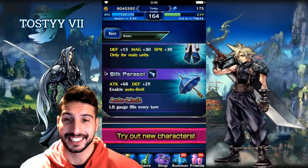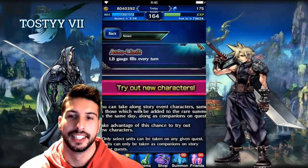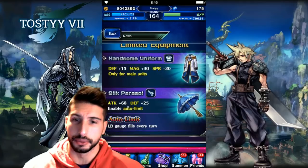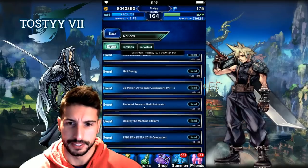We're also gonna get the Silk Parasol, which is a gun with Attack 68, Defense +25, enables auto limit, and you're gonna fill your LB gauge every single turn. These items are not that bad, especially if you're a newer player, but even veterans can find some usage.